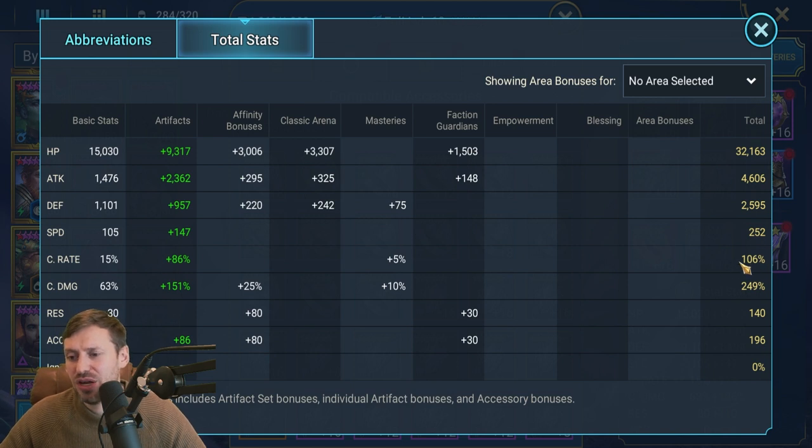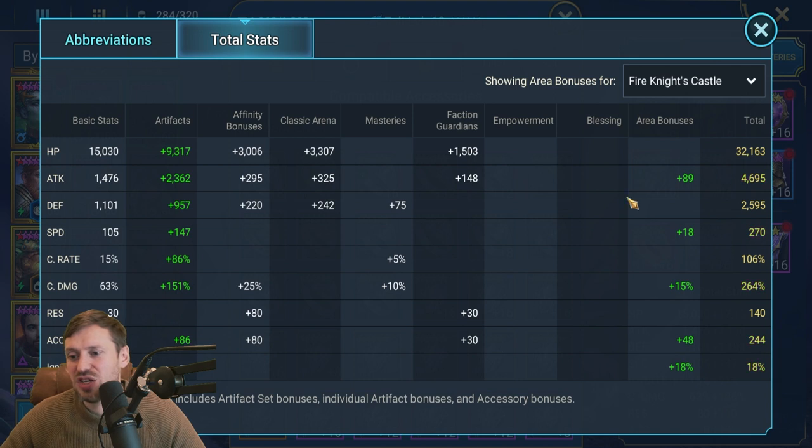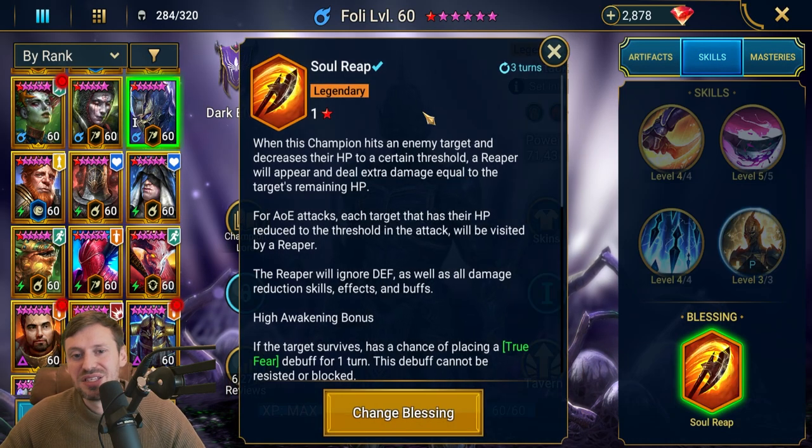Crit rate at 100% and above of course, and crit damage at 250 - a decent amount. Accuracy is a little low but it doesn't really matter if we're not landing debuffs in arena. For pure PVE you could swap his banner for an accuracy banner. The secret sauce is making sure you put some points in the stat boosts so you can meet those accuracy requirements you need.